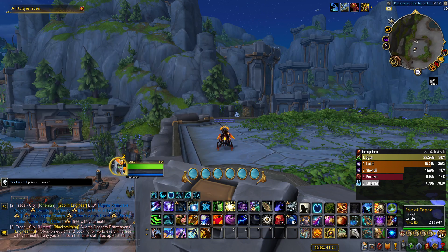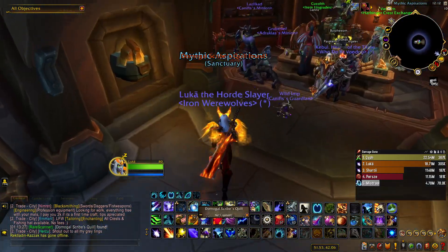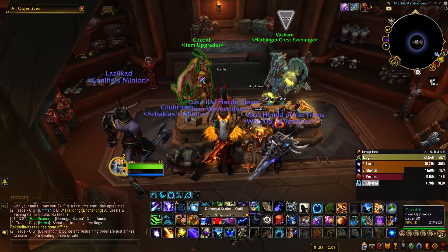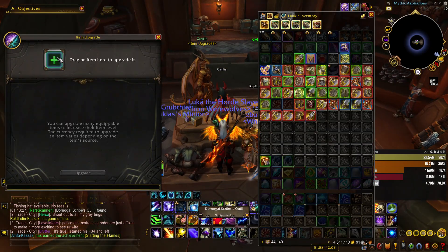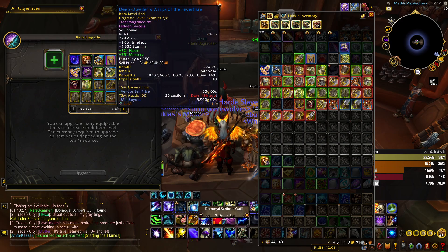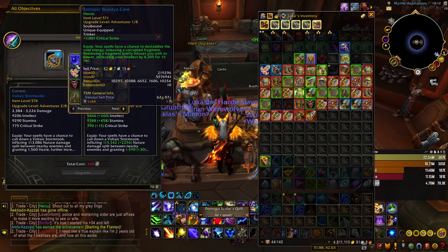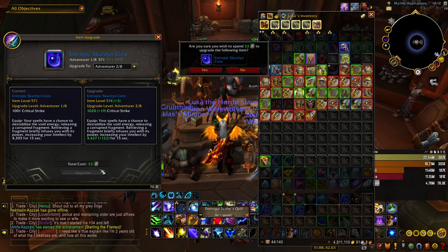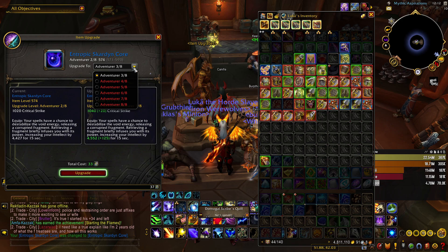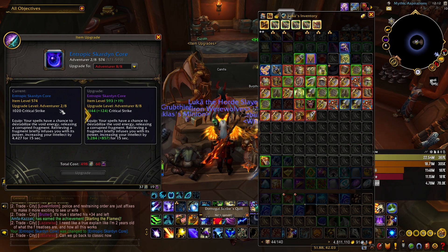You can turn these stones in at a vendor in this little hut in Dornigal, the new city. Just click here and you pick a piece of gear you want to upgrade — let's say I want to upgrade my staff, but I'm missing valorous stones, so I'm going to upgrade my trinket. You just press upgrade, and the amount of valorous stones you collect shows you at what item level you can upgrade.